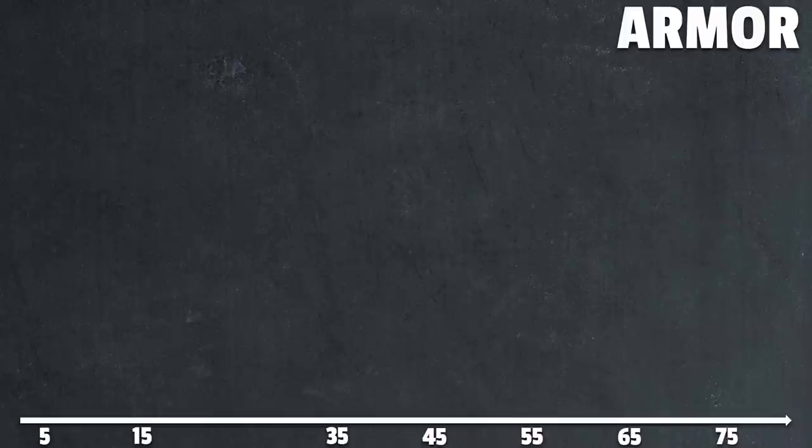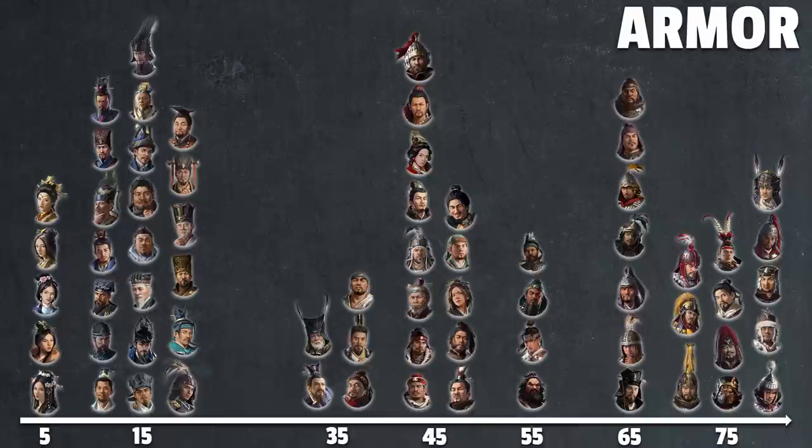So here is my proposed change. On the left, first we have the five ladies in the game — they will all have 5 armor. When they put on their dress in the morning, they're not prepared to go on the battlefield, so they get the lowest armor in the game. Then we have the rest of the strategists and a few commanders whose armor artwork is a robe. That includes Wang Lang, Liu Biao, Yuan Shu, and Liu Zhang, who actually had 10 armor before, so they're getting a small buff.